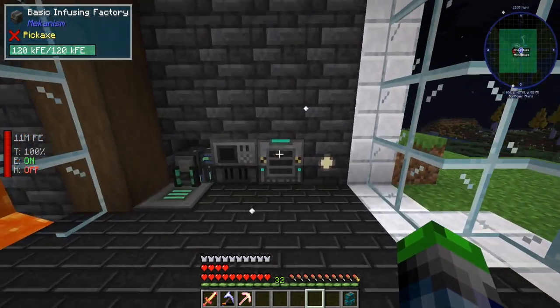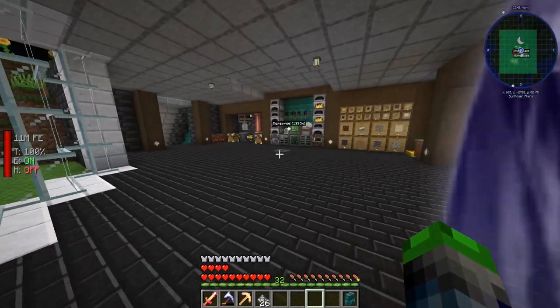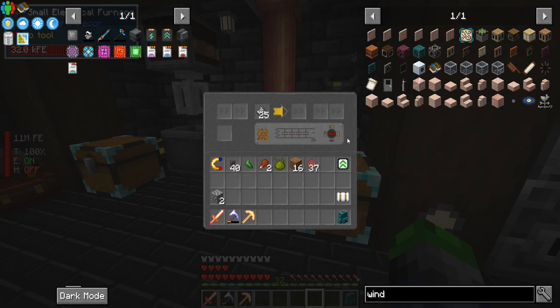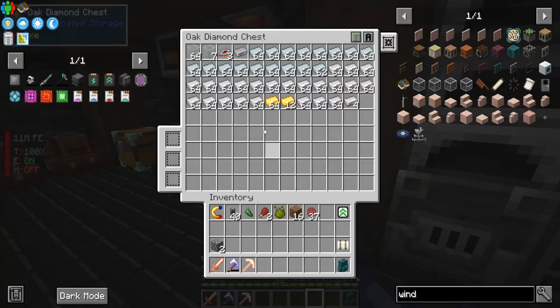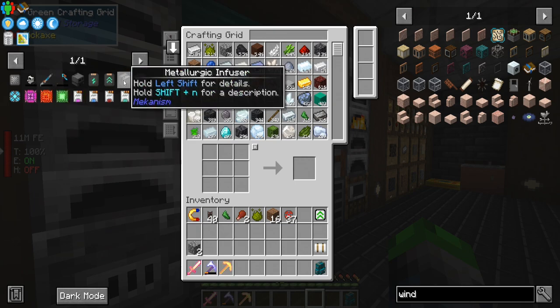We are here doing some Mekanism stuff today. We have our basic infusing factory here putting the work in, getting us some steel. It's still kind of the spooky season for some reason even though it's November. We got some steel coming in, which is awesome. So we're gonna put that in here — we also need to make an enriching factory.